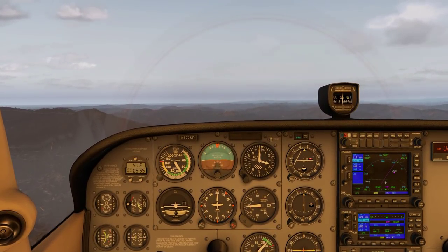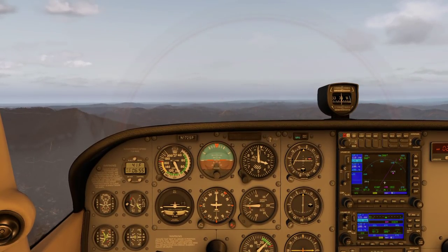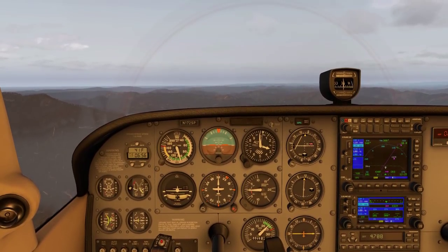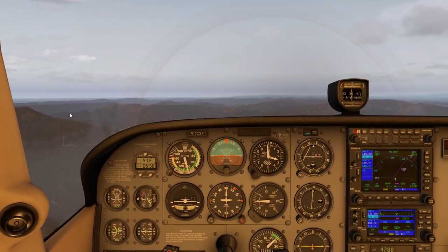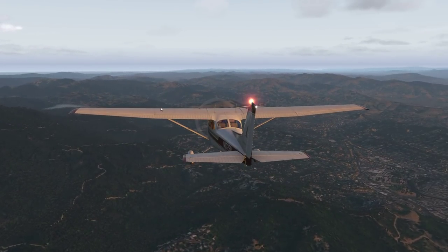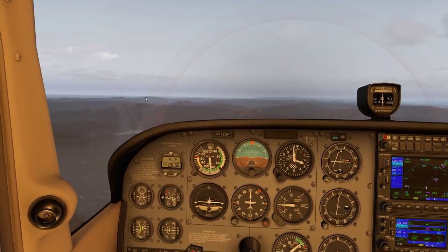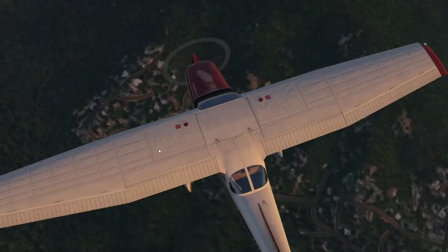Now I think we can cruise and maybe do some Q&A as we enjoy the view. Airspeed 100 is my goal - let me play around with the mixture. Fuel flow right in the green zone - I think that's cruising speed. Let's do some Q&As. No immediate danger, let's do them. I'll try not to fast forward because fast forwarding takes away from the immersion. Looking at the ETE we have 11 minutes, so I can spare a couple of minutes.